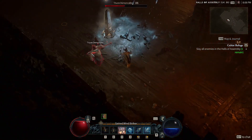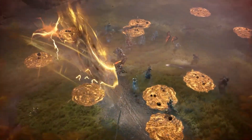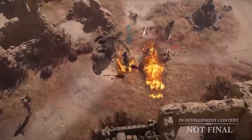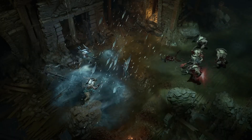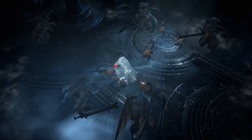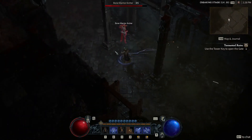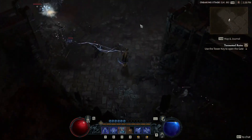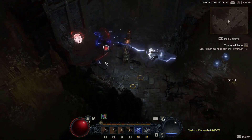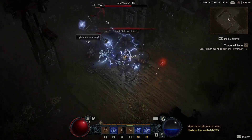In addition to dealing damage, the three elements sorcerers use have additional effects that can be exploited for increased efficiency. Fire magic causes the burning effect, dealing additional damage over time. Cold magic can progressively chill enemies, slowing their movement and potentially freezing them on the spot to be shattered for massive damage. Lightning magic can hit a target without aiming, and with the right talents can create lightning sparks that can be picked up to restore resources or explode for added damage to nearby foes.